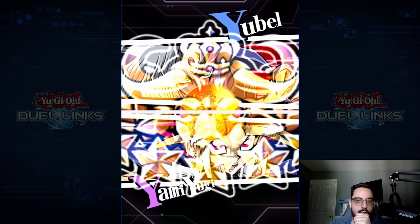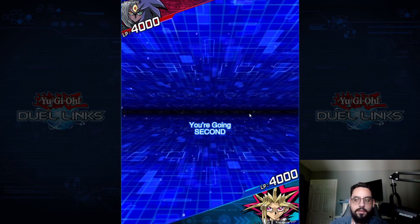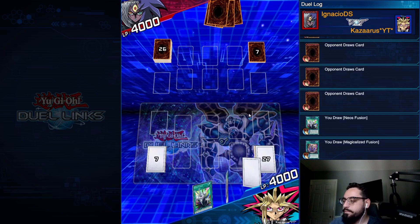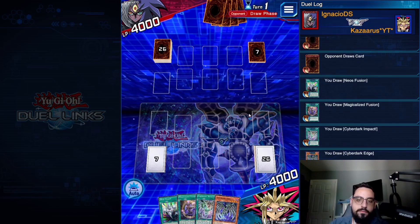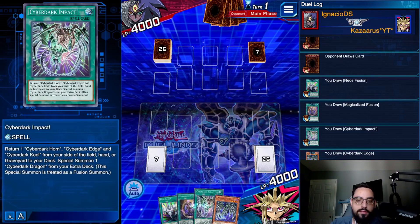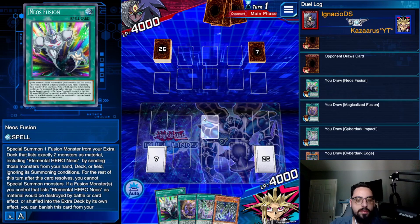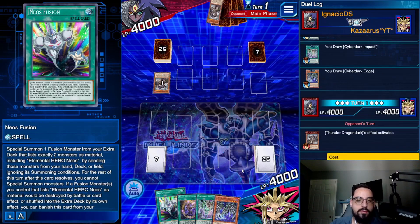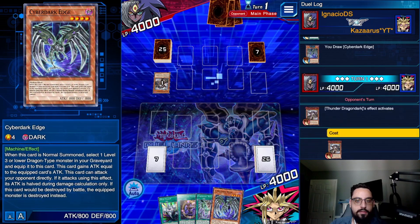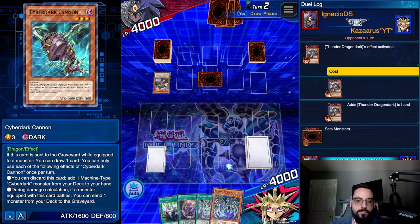We're up against Yubel. We're going second. I opened two not-great cards and two good cards — not bad. We can go Neos Fusion: send Claw, equip, Claw send Chimera Fleas, grab Future Fusion. We can try that. But wait, I have the Cannon — doesn't really matter. I'm going to grab Horn here. Horn Pierce — what could that be? Is it like a Jet Synchron? If it is, I'm just going to try and kill him.